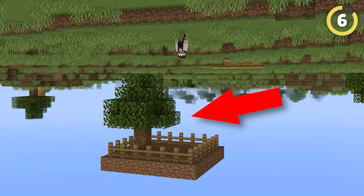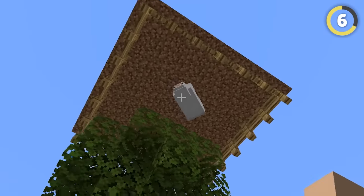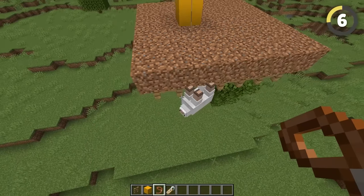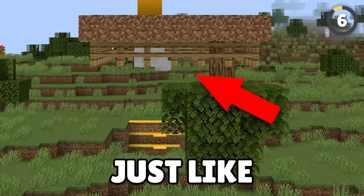Upside-down buildings and trees are great fun, but this lets you have animals there too. Use the dinnerbone name tag trick on an animal, and leash them to a post five blocks above the upside-down door, and they'll stand on that floor just like the other decoration.